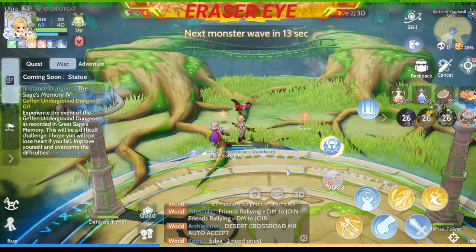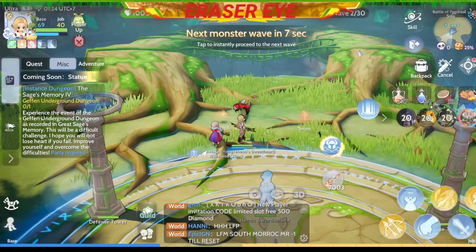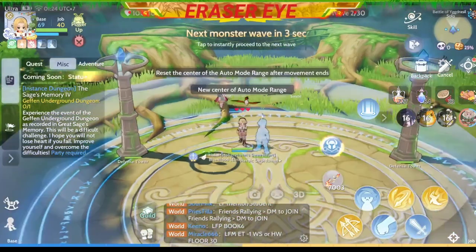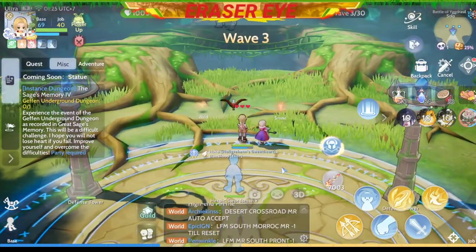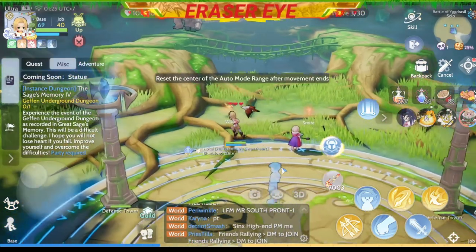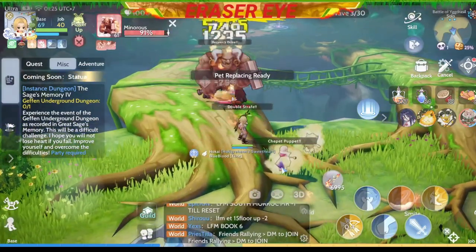I think it's time now to summon a warrior. I will summon a swordsman. A swordsman can provoke the monsters so that they will not attack your tower or yourself — they are like tanks. It's wise to choose at least two or three swordsmen for your tower defense. You can also move forward to meet the enemy in the middle of the bridge.